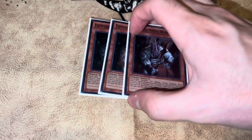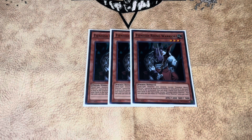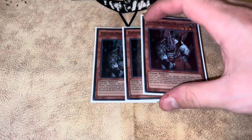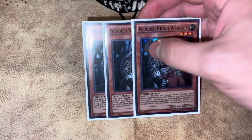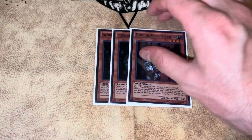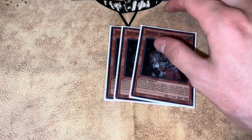Then we have our honorary Burning Abyss monsters: three copies of Fiendish Rhino Warrior. It's basically three more BAs, and it's better than Tour Guide because it doesn't get hit by Ash, which is one of the most popular hand traps. The only downside is it does get hit by Valor and Imperm, but you're playing so many BAs that you won't see this as often.